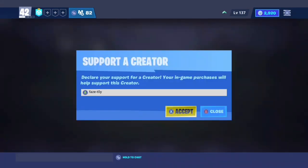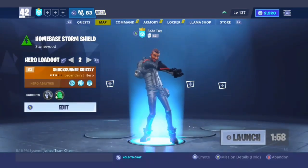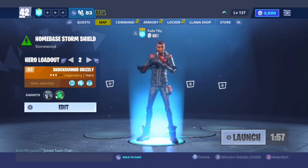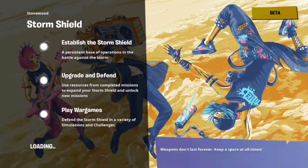Make sure you use my credit code in the item shop, which is phase-dash-t0y. To know if you have a glitched home base, when you launch up it will give you like one minute 40 seconds or one minute 45 seconds — it really depends on how glitched your base is. Mine's at 143 seconds.